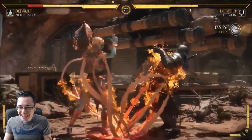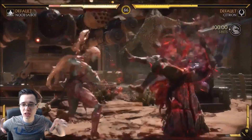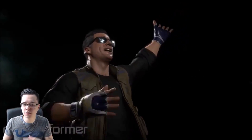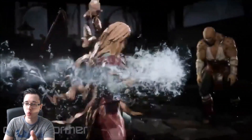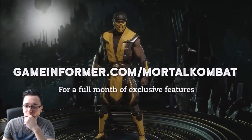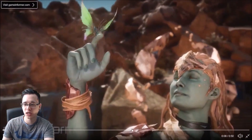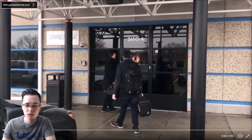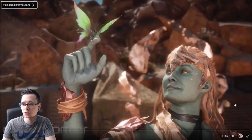Looking at the gameplay - what is that? She looks like she's all about nature, all about the earth and the elements and stuff. She has like water effects and stuff. Cetrion looks very nice - she has that kind of bluish-greenish tinge to her body, like a butterfly. She's totally all about that whole nature thing, and here we actually get to see some gameplay of her.